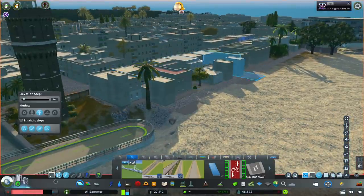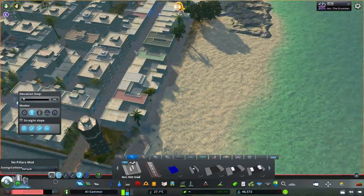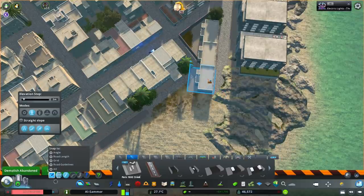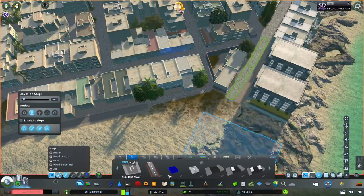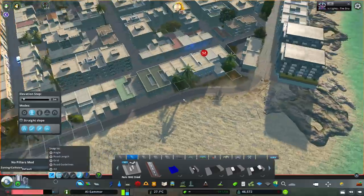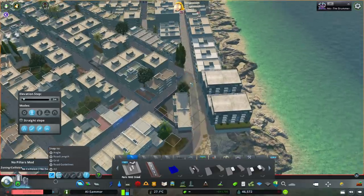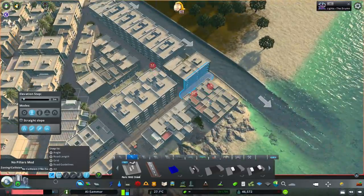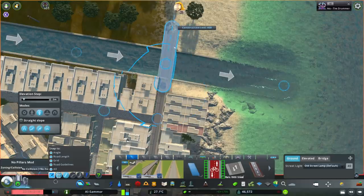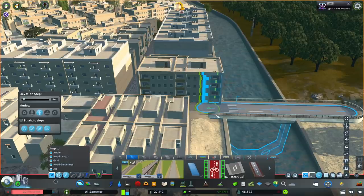All of these buildings here aren't that nice anyway so I'm not too concerned. The road comes along here and we'll make it go right along the back — we'll have to demolish one building and curve that road. It's going to demolish that pathway but that's all right. We'll do no-collision again — oh it's the no-pillar mod. It's really handy because it's annoying when placing a road demolishes everything underneath.